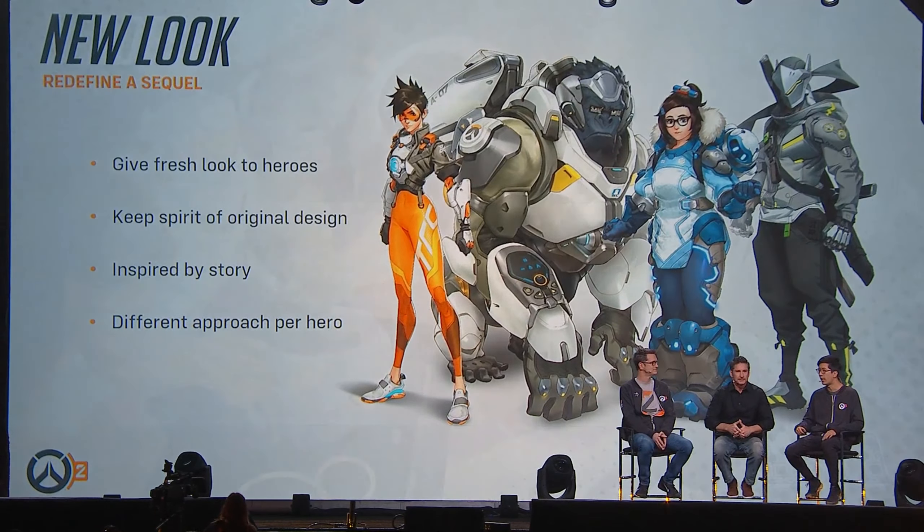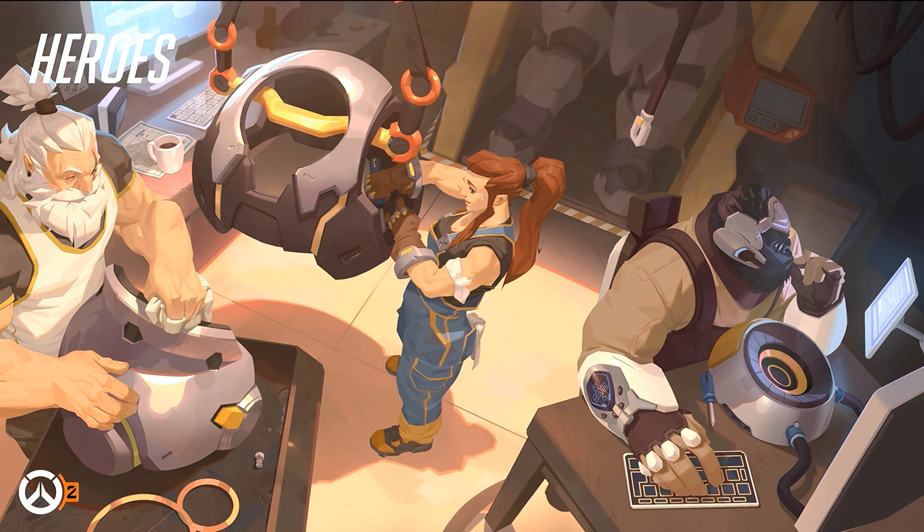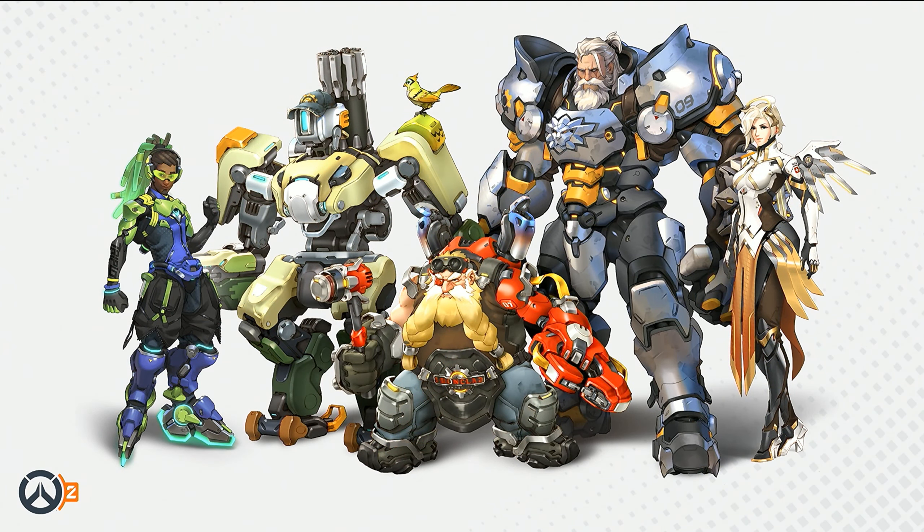We have a lot of cool new looks to talk about today. Here is an awesome image by artist Ness Kane, illustrating Brigitte and Reinhardt arriving at Watchpoint Gibraltar after the attack on Paris. Brigitte has been with Reinhardt for a long time and they've been in many battles together. Reinhardt likes to get in a lot of trouble and his armor gets dinged up all the time. But now at Watchpoint Gibraltar she has Winston's help, and together they come up with Reinhardt's new armor, sprinkling a little bit of her own personality in there as well.